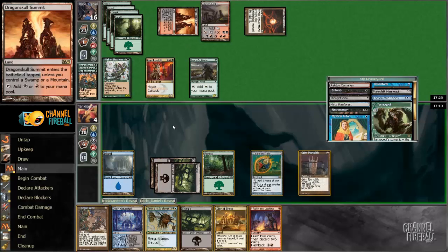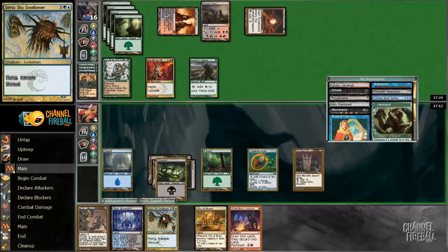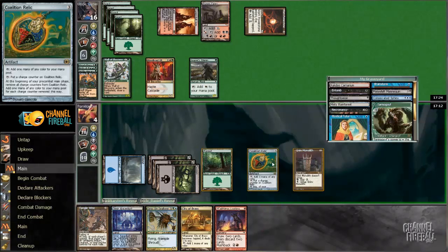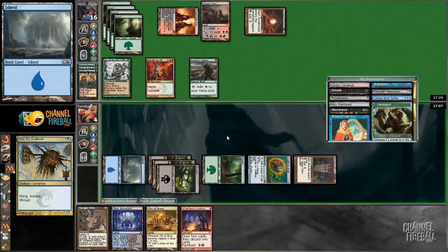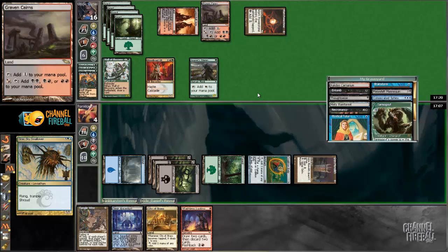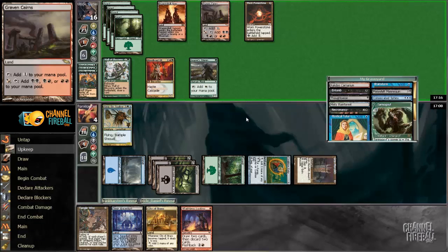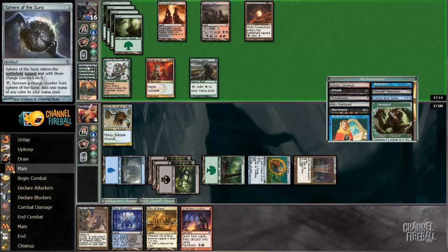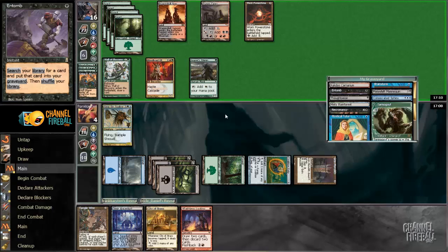He gets two Recurring Nightmare activations a turn with these two lands. Kind of ambitious of him to leave in Living Dead against a deck with Entomb.